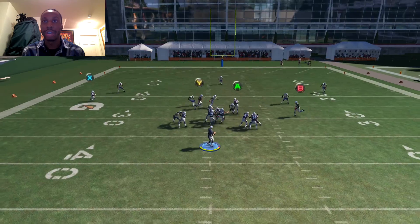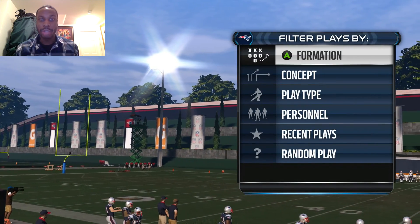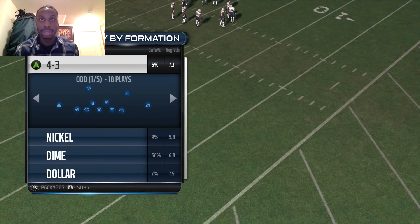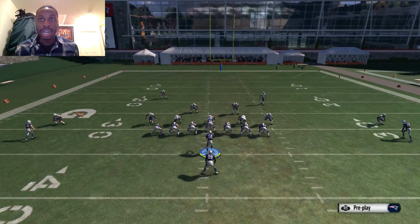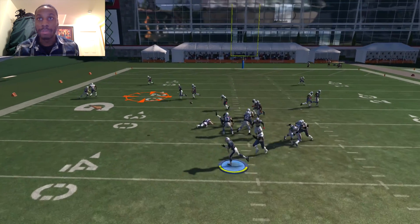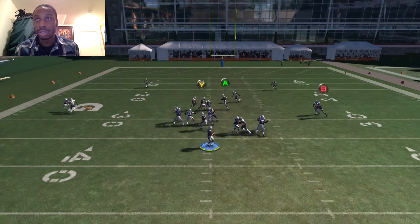Hit LaFell on the drag route — boom, five-yard gain. Gronk missed that block but we still got it. Now let me show you inside cross against man-to-man defense. Pick inside cross in Pistol Ace, Broncos playbook. Cover two man block, four-three defense. Put the two tight ends on crossing routes, receiver on drag, running back on halfback block — and either the A or Y tight end is going to be wide open. Boom, ten yards, just like that.